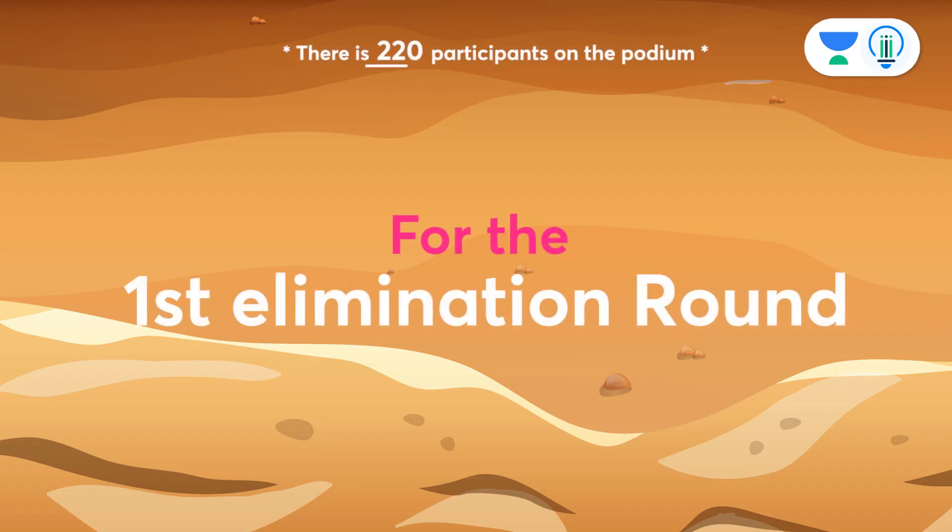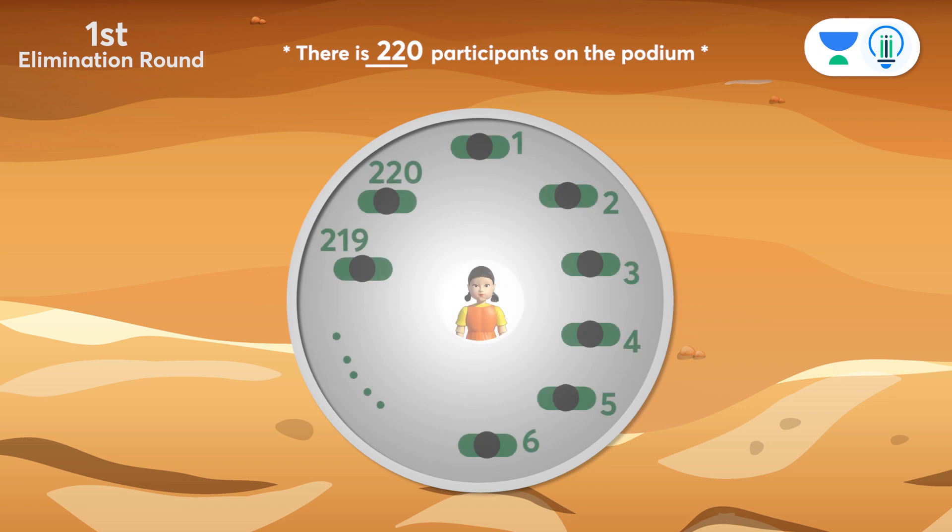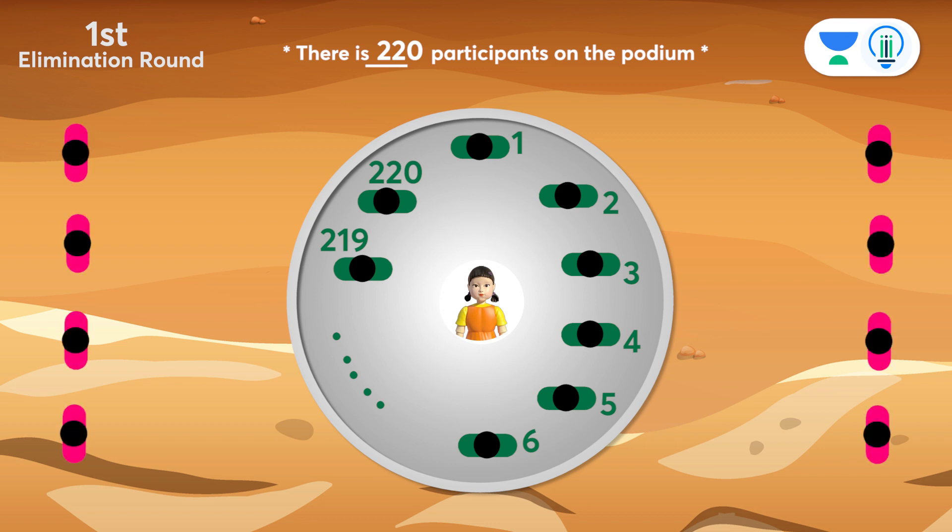For the first elimination round, they have been asked to stand in a circle formation on a podium on a large ground. After that, the Red Mask Army explains the game as follows.